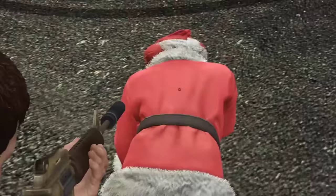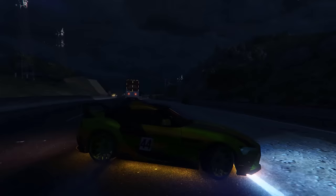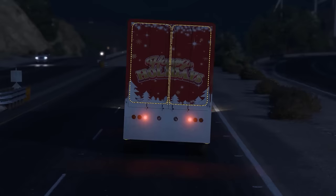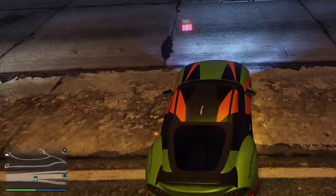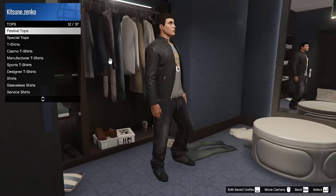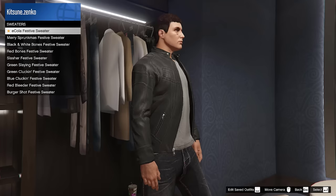And if you drive up close to it, it'll begin making jolly old Christmas sounds. Occasionally its back doors will open up and a gift will drop. If you drive over the gift, you can get some pretty sweet prizes, including money, ammo, and a 25% chance of obtaining a sweater. Here's what it looks like.